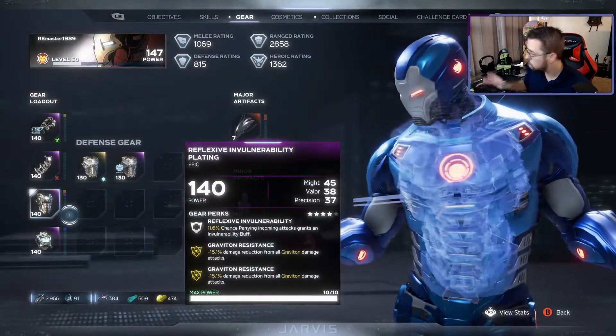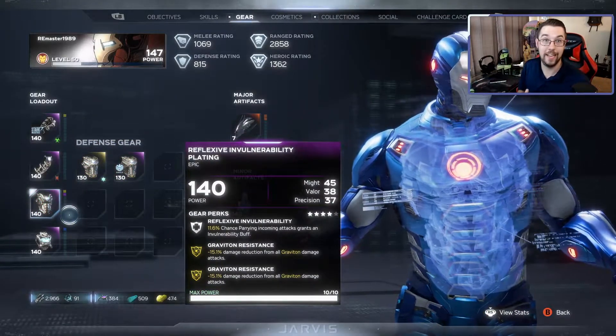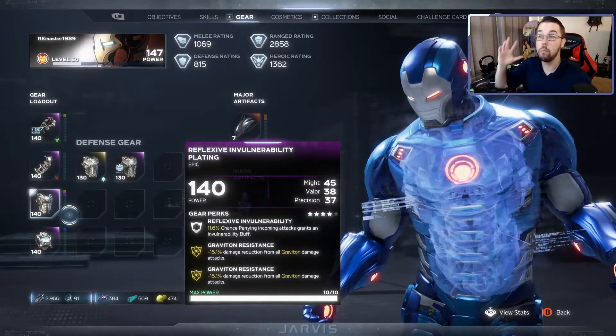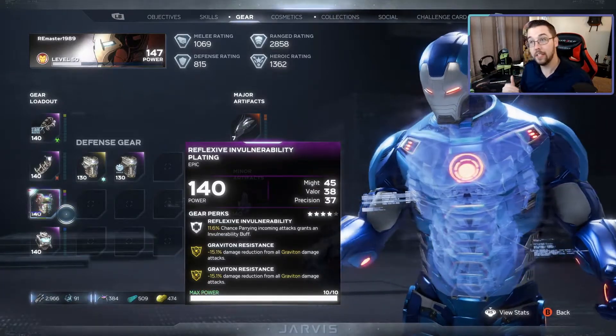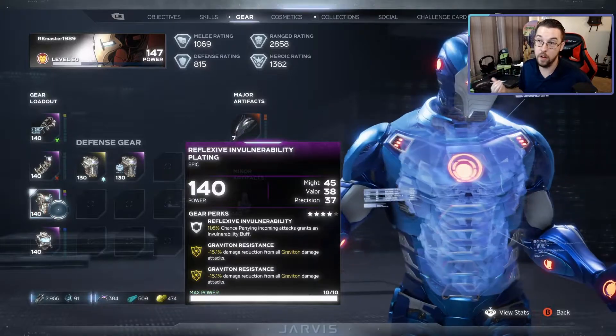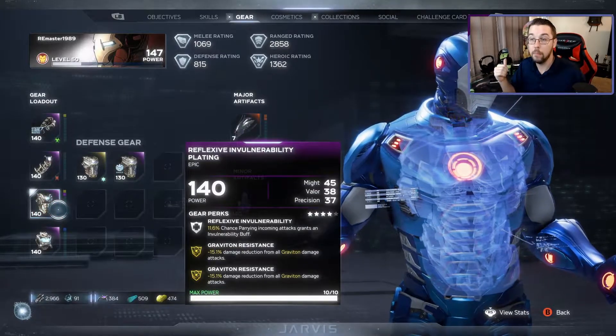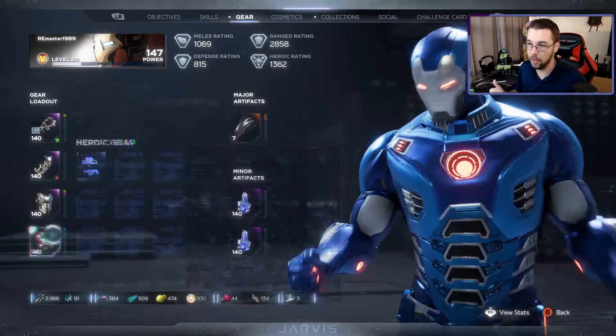With this build, it is important to know you are basically a glass cannon. You will hit like a truck, but you will get taken down very easily if you're not careful. For those of you who have played this game, you understand how many things can shoot you and those homing rockets that just don't let you go. You've got to play aggressive, but make sure you're watching your back — otherwise you can go down very, very quickly.